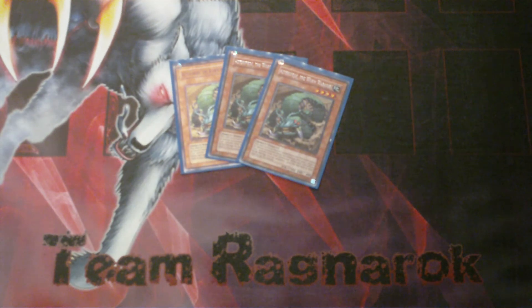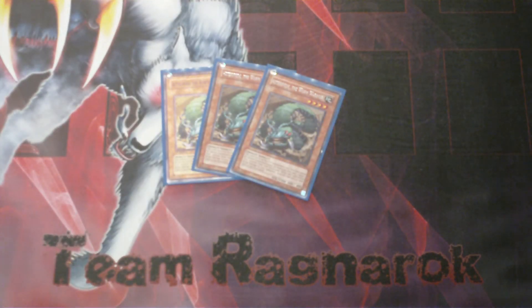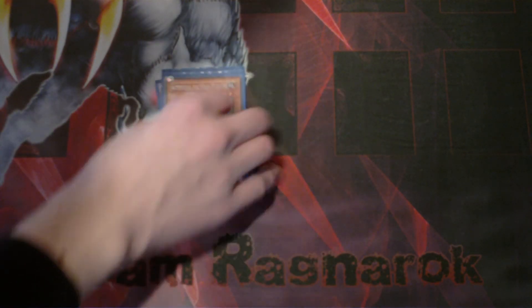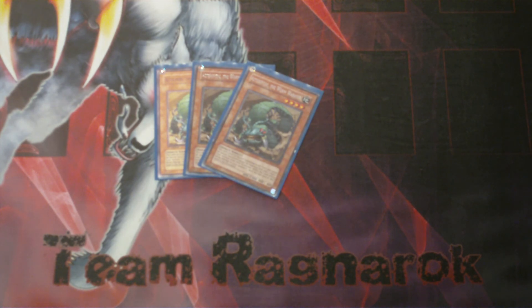Next is Worm Warrior — this is another Special Summon monster. Remove 1 Insect-type from your Graveyard to Special Summon it, and it has 1900 ATK and 400 DEF. It's your level 4 beatstick that you can swarm with, because this deck doesn't really have a lot of Special Summon ability.